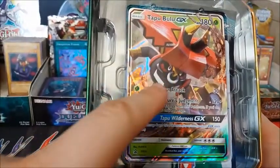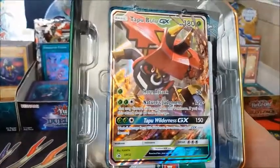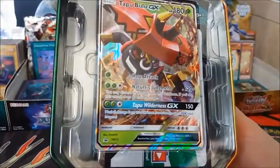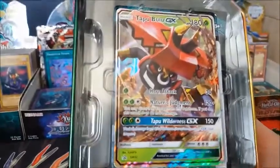Who is that? Tapu Bulu — he got a ghost from me. Ew, that is a bull. He's got a bell on his neck.